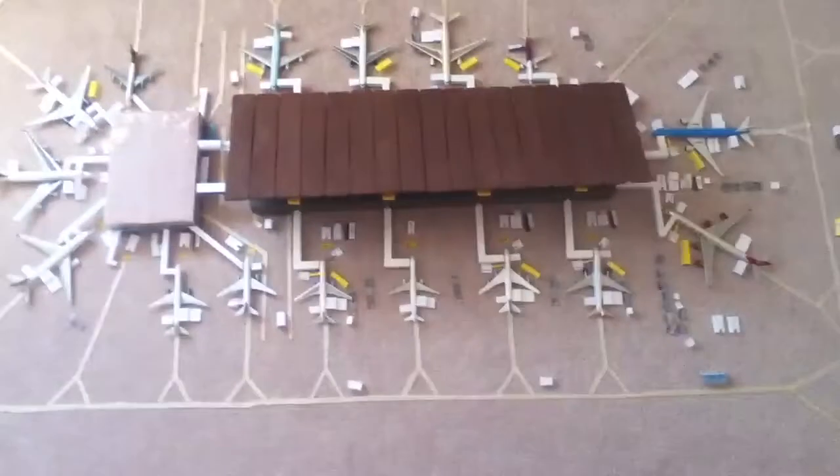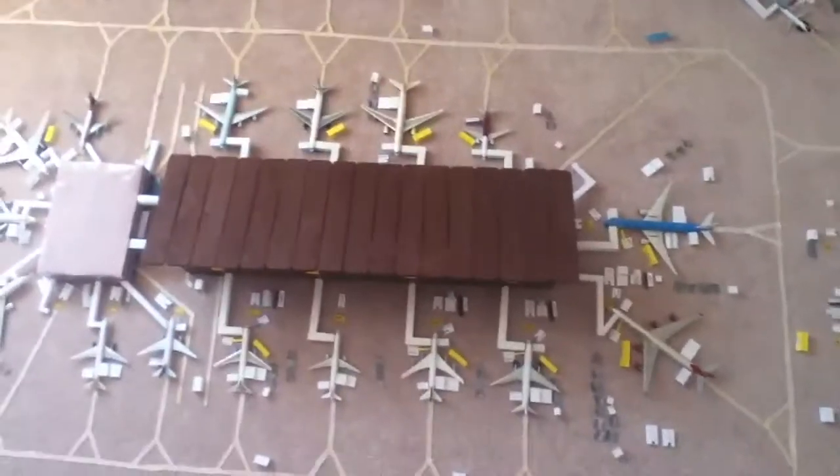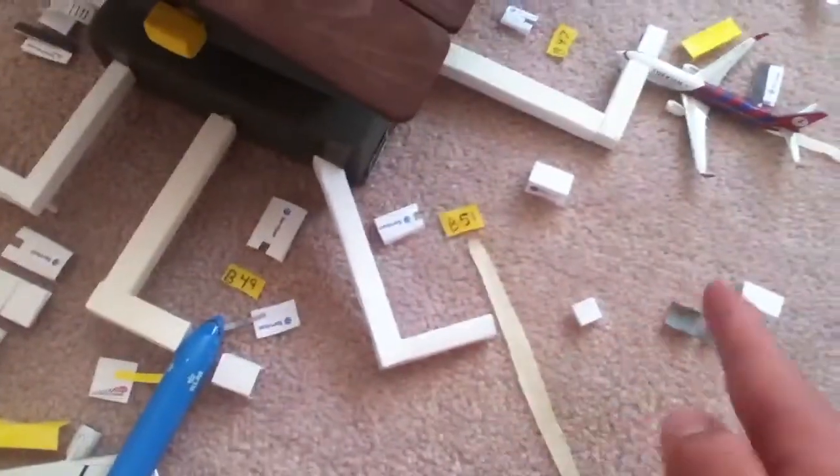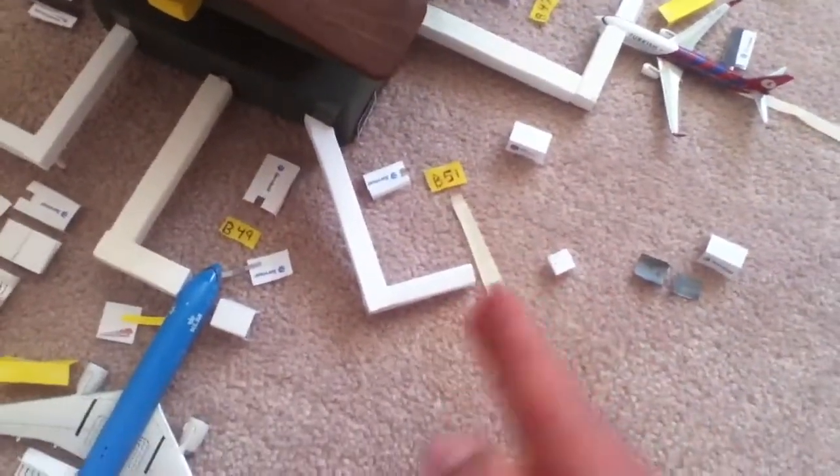Terminal 2 is my biggest terminal. As you can see, it has 11 gates, but I'm going to be making another gate right here. I'm going to make the gates longer so there's more space for two aircraft, so then I'll have 12 gates in the terminal.